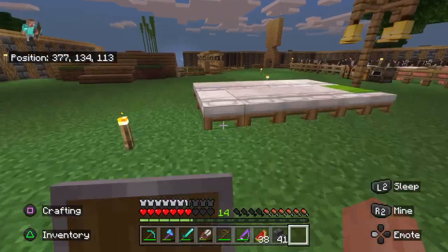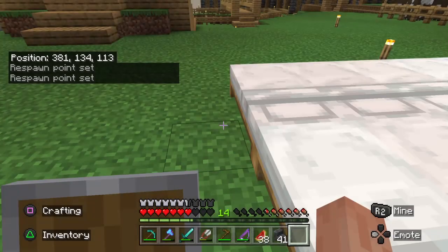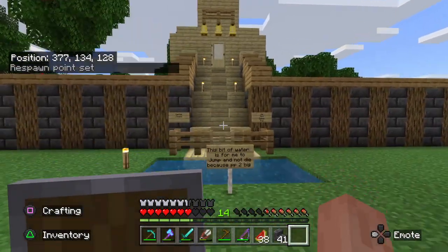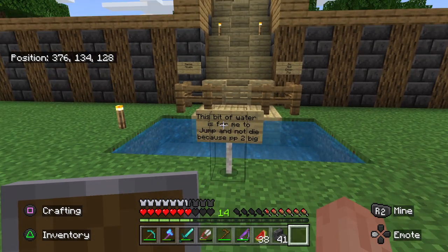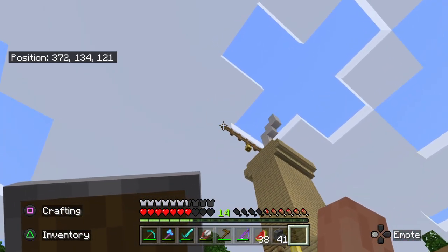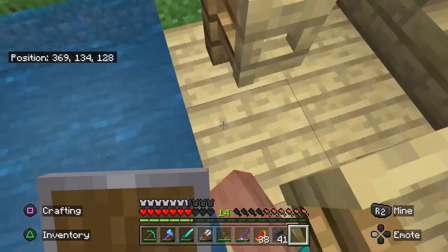Going to sleep real quick in front of Herm's house. I haven't read the sign yet so I'm going to read it: 'Herm's house is very unique, good build, probably quite a good build. This bit of water is for me to jump and not die because PP too big' — I assume by PP he means a plank platform to jump off into the water. 'Herm's house — do not enter please.' Nice to know it's got a sign, but we're going to enter anyway.